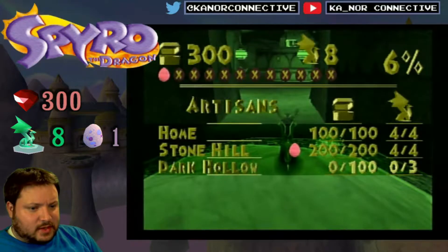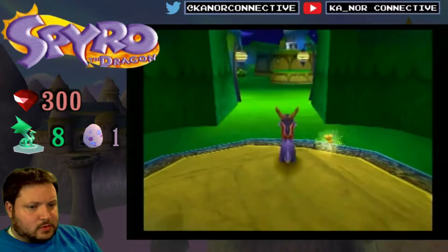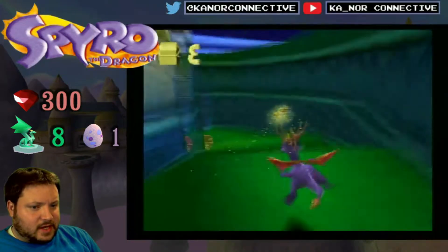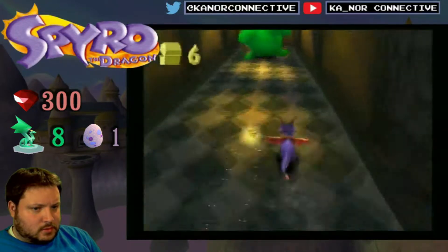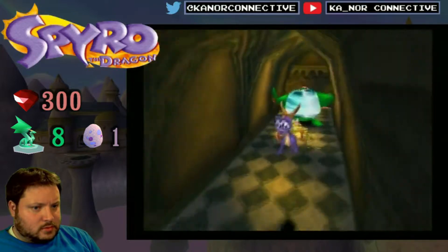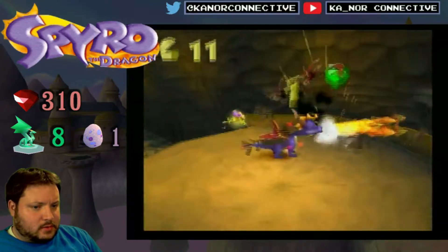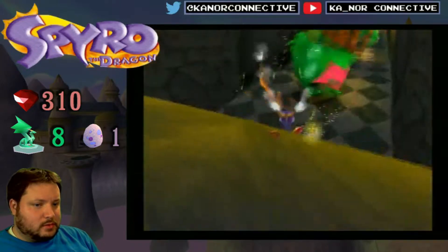Let's see what we got this time. We got a hundred gems and three dragons, so let's get right through here. Those guys have shields so you can't breathe fire on them — you've got to hit them. Oh, I have blue. I like that.